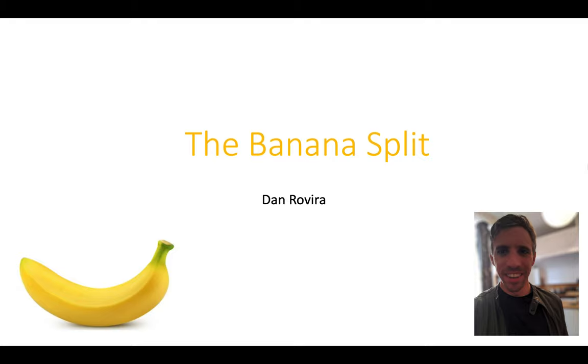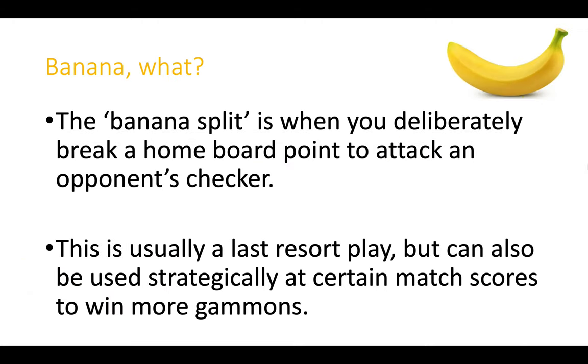What is the banana split? Well, the banana split is when you deliberately weaken your home board by breaking one of your home board points to attack an opponent's checker. This is usually a last resort play — a last chance saloon — but not always, as banana splitting can also be used strategically at certain match scores to boost your gammon wins.